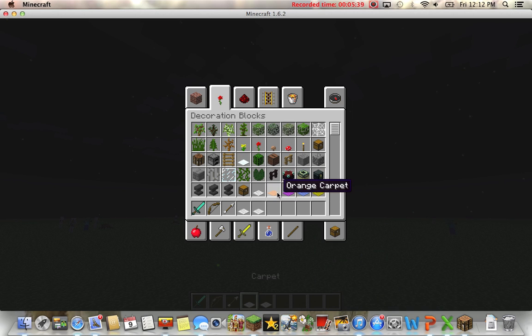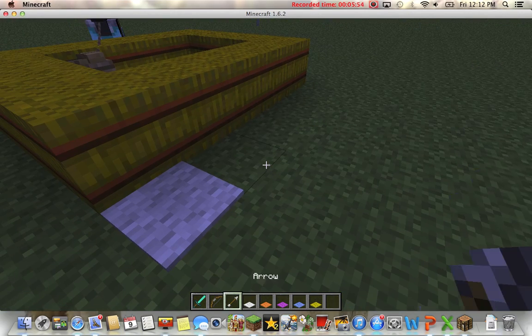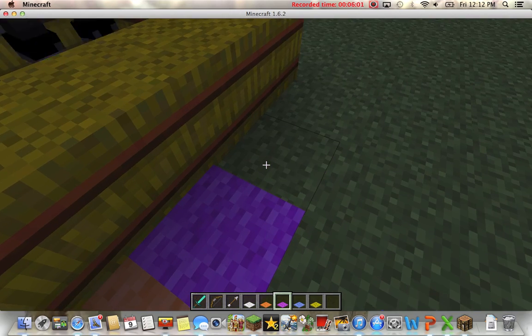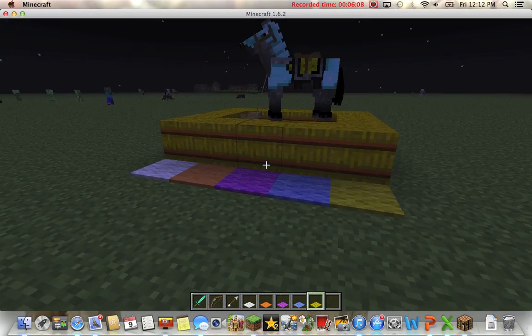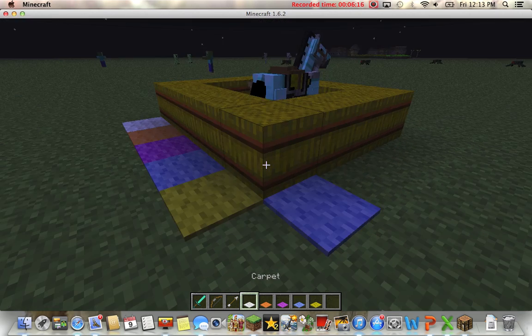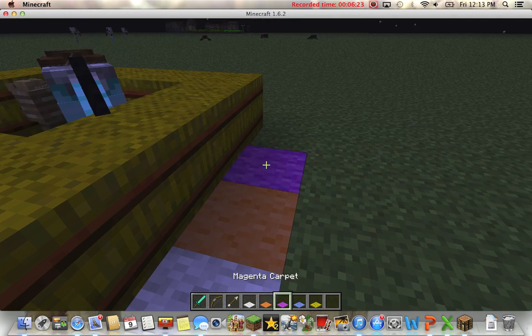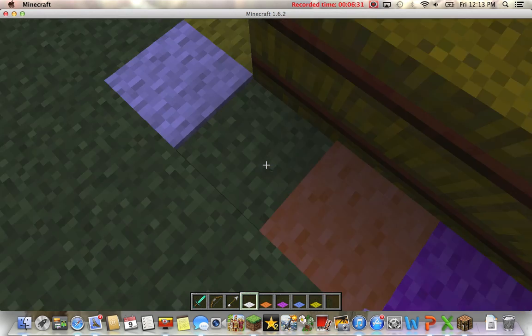There's carpets — carpets are awesome. If you want to decorate your house in a cool way, you can lay down a carpet. There's green, white, purple, blue, and yellow. That's nice. It's really cool — just some nice, simple carpet. Makes a house look better if you want a civilized-looking house. Then you lay down some carpet.